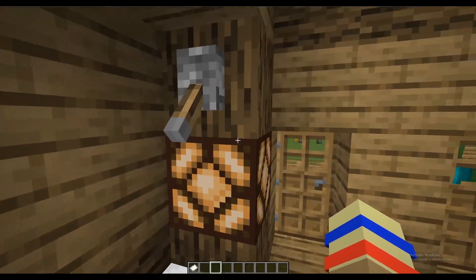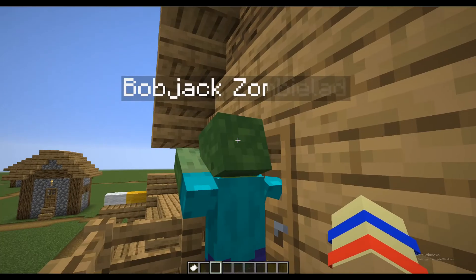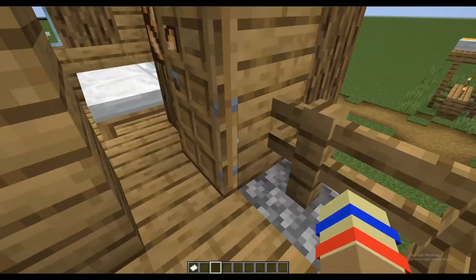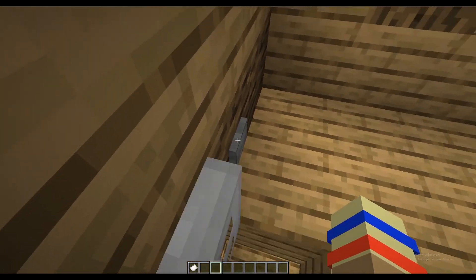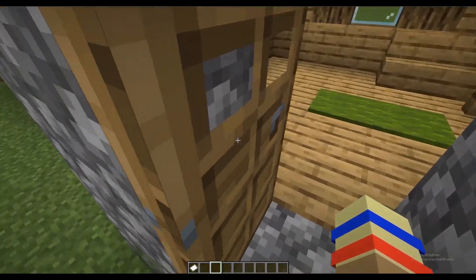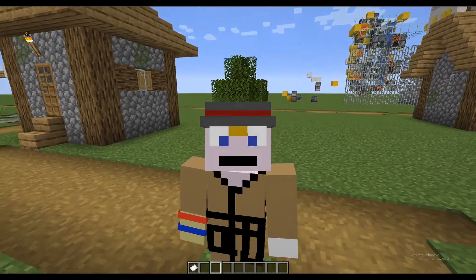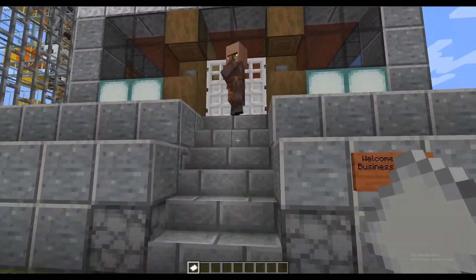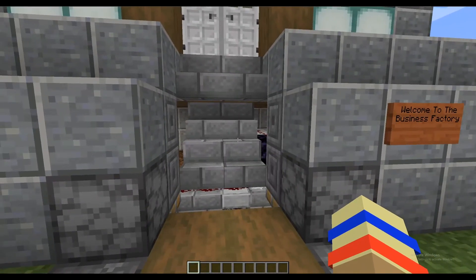It's a good morning in Minecraft and we're here with Mr. Bobjackzombielad, which isn't a reference to any television show from the 90s. We're off to work in the business factory. Got our keycard at the ready. One of the employees is already here and I've realized I left the stairs out - ruined my entire entrance.